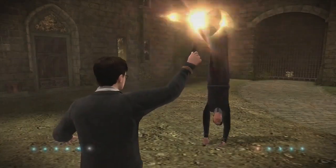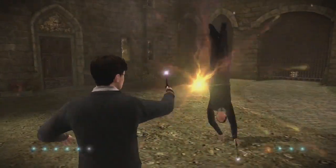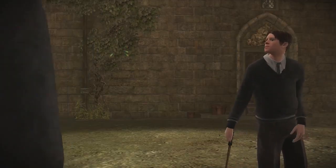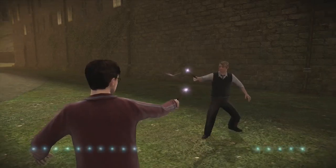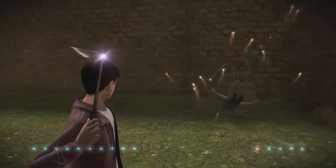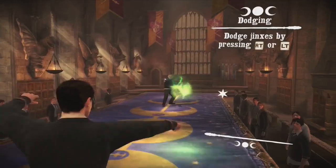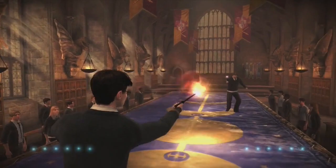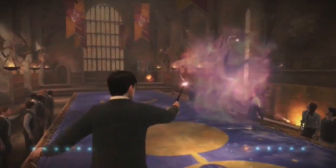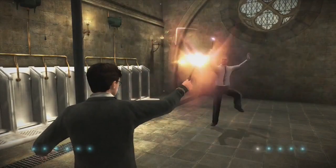At various stages of the game, while traversing the castle, you will be challenged by another student to a duel. The game then pits you in a one-on-one battle against a student where you'll have to use your combat spells. The duels have a dodge feature where you can slip past enemy spells to avoid them and counter with your own spells. As you play through the game and take part in more duels, you will unlock more offensive spells.